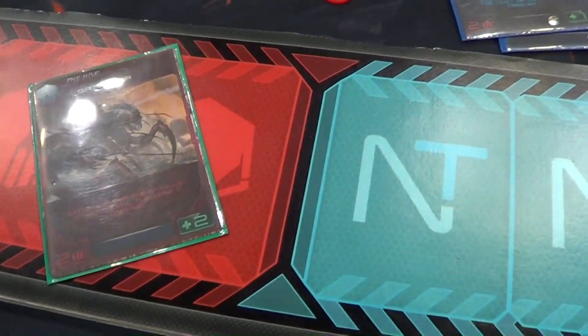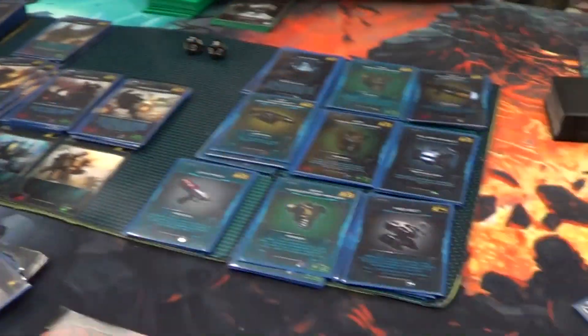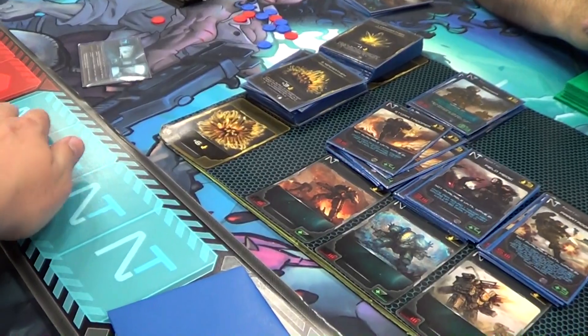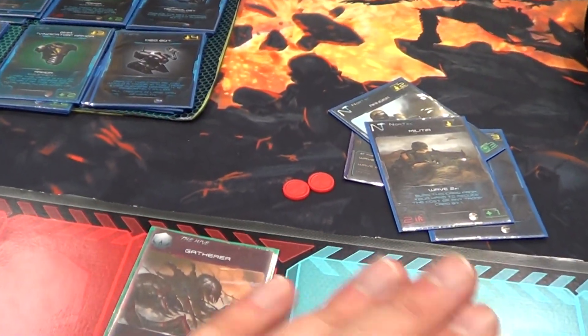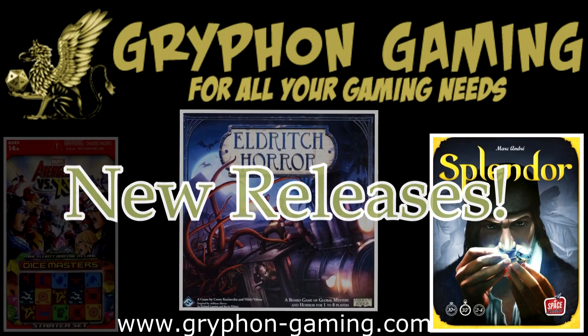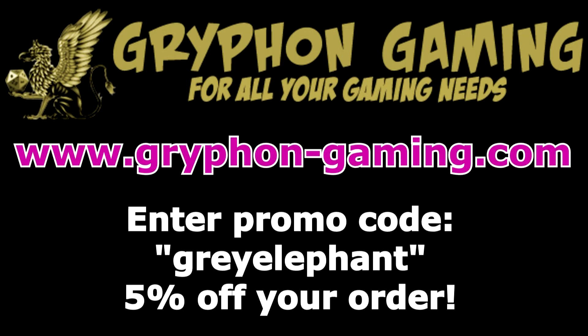This is not starting off good, but we'll see. I have to say, just right off the bat, this is a really neat system — I love it. One thing that could happen is, as he was playing his cards I could have played cards over there to assist him, and he could have played cards over here to assist me. Pretty cool — I love the co-op aspect. Griffin Gaming — from new releases to pre-orders, enter promo code Gray Elephant for five percent off your order.